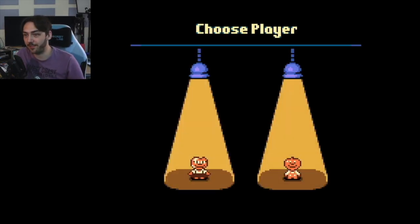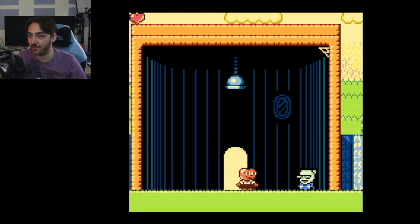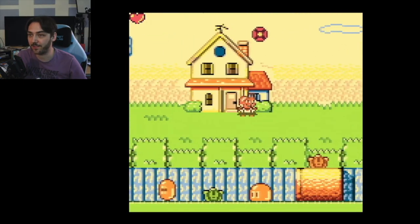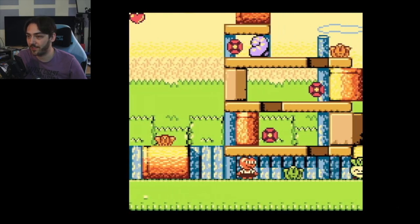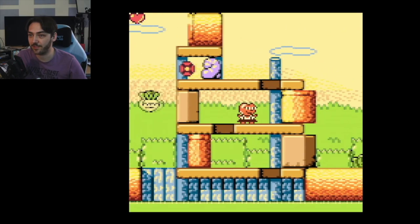You get to choose a character. Let's do one stage with this one and then a stage with the other. Starting at the farmhouse, this is kind of like a little overworld where you can jump around and collect flowers. You have to try and collect all the flowers in the stage — it's kind of like Yoshi's Island where it judges you at the end based on everything you've done in the level.